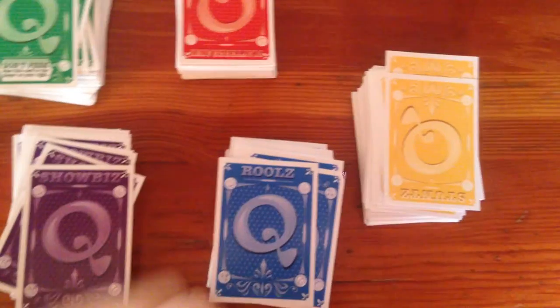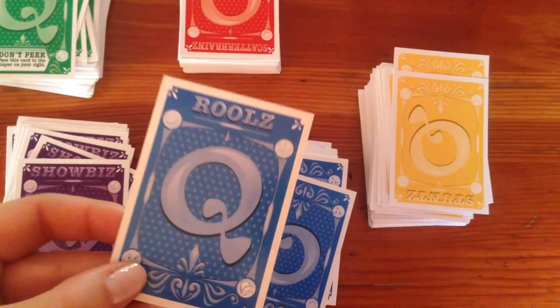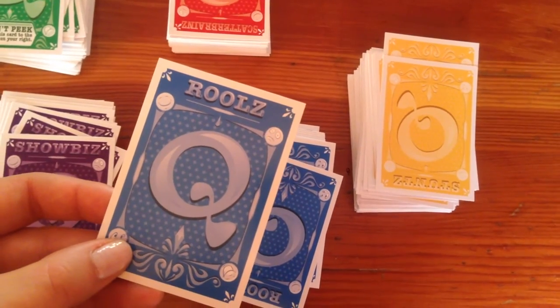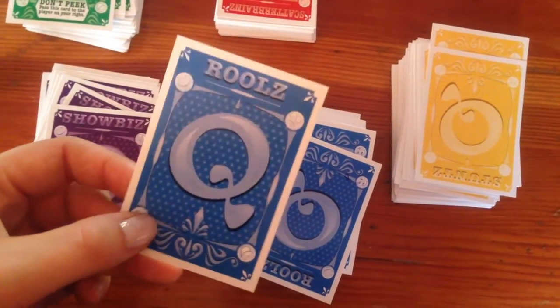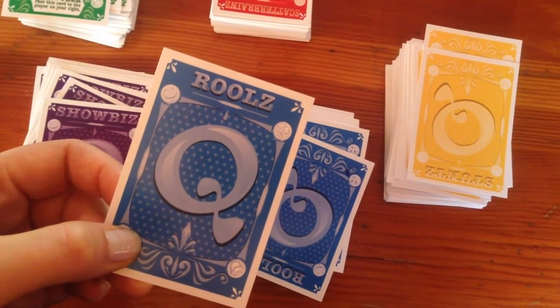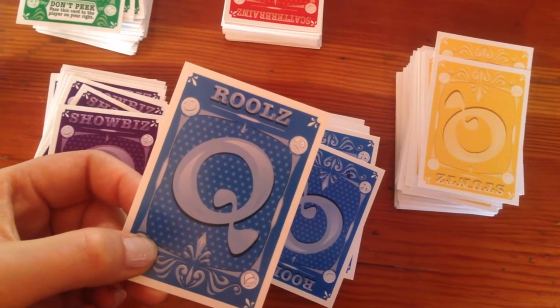What do you need to know about the cards? Rules. When you draw a rules card, the effect of that card doesn't just last for your turn — it may last for the remainder of the game. Rules cards are rules that you must follow as long as the card is in play, or else pay that card's penalty. There are three types of rule cards: global rules, token rules, and action rules.